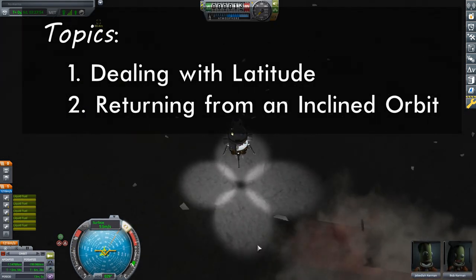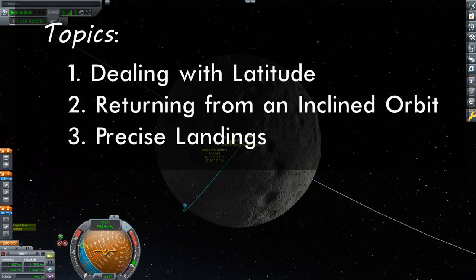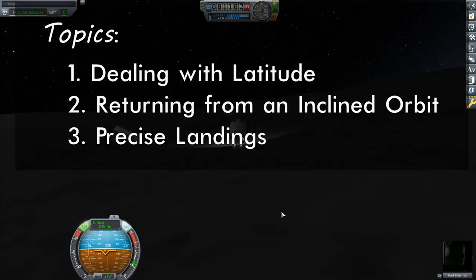The main challenge of course will be putting our craft down near our target. This runs from how to time the descent, to adjusting course, to finally touching down with an easy EVA distance. Let's get started.